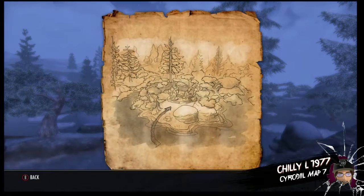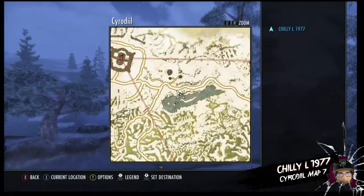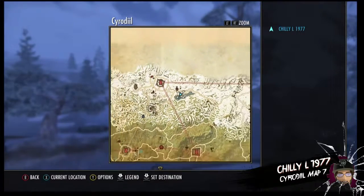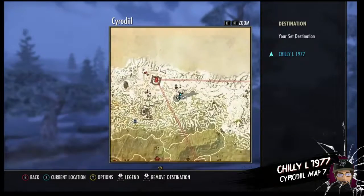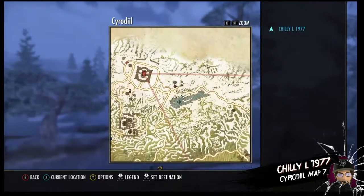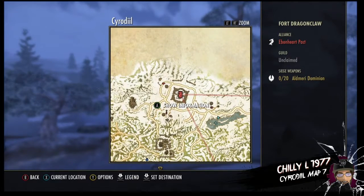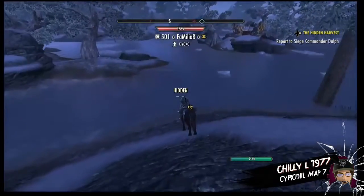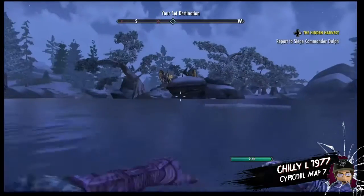Today we're going to be in the north of the map, right in the center in the north. We're going to be just south of the Dragon Claw Mine and just southwest of Fort Dragon Claw. It's going to be right down here on this island. There's my homie Familiar, just making sure nothing happens to me.